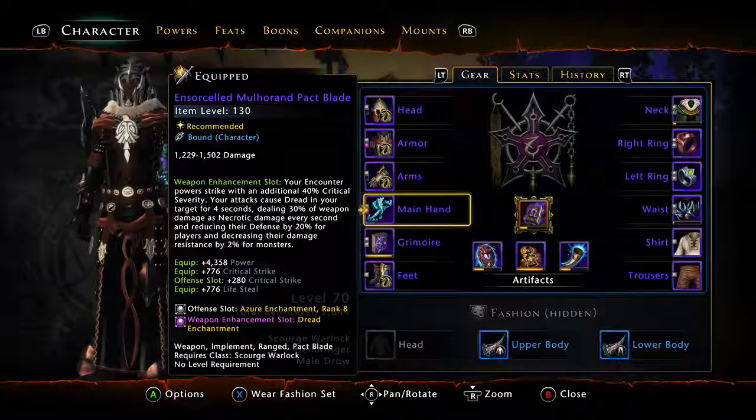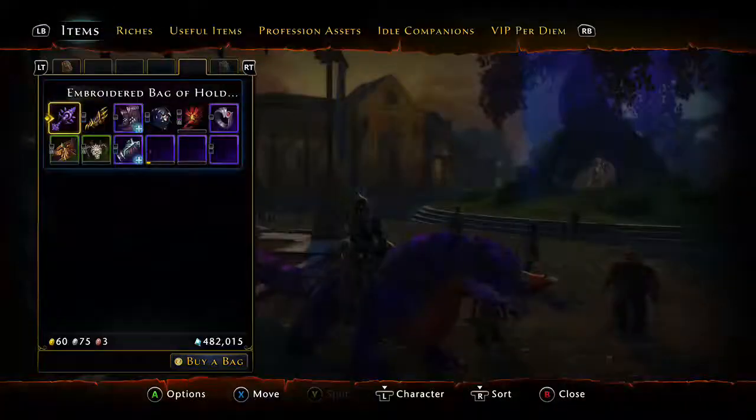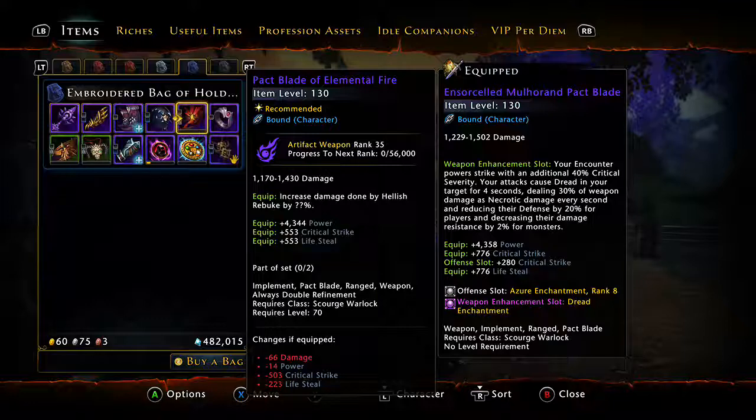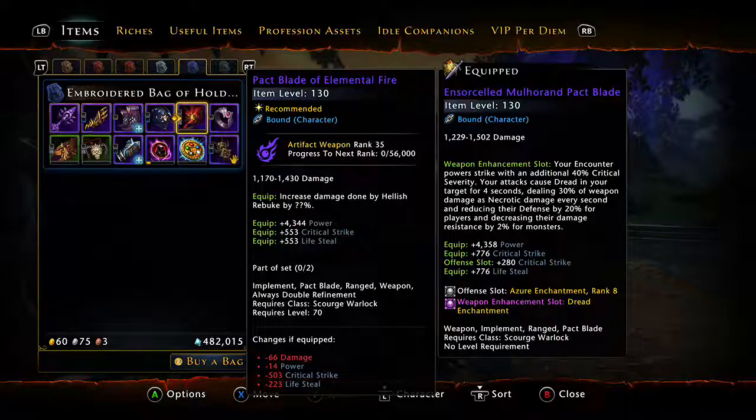It's actually better. Right now I actually have that equipped because if I go in and try to compare it to the artifact weapon, I would need to get this probably to a legendary artifact weapon before it's as good. You can see I go negative 66 damage, negative 14 power, negative 503 critical strike just if I switch back to my artifact weapon. So as soon as you finish Elemental Evil and get those two artifact weapons, it might be better just to increase enough AD to buy out those unscrolled things. The item level will actually be more — remember, when you get the Elemental Evil artifacts you're going to be at item level 120. So if you get enough AD — you probably only need 100,000 — you can buy those two, the Pact Blade and the Secondary, put those on, and all of a sudden you get 10 plus item level plus a ton more of the stats you're looking for.